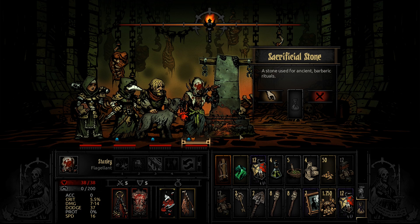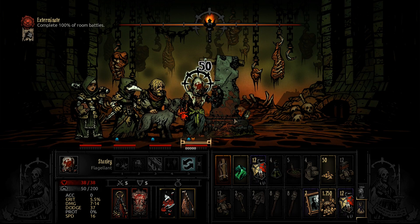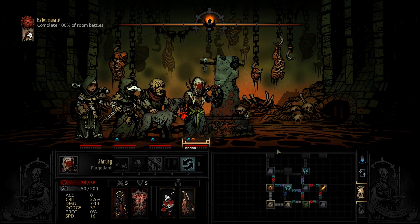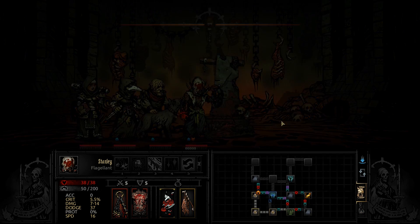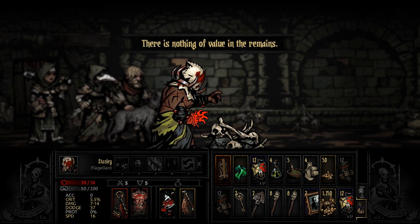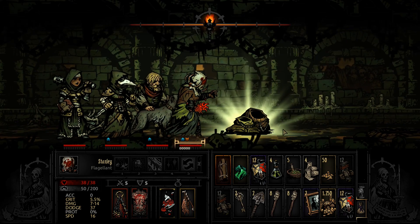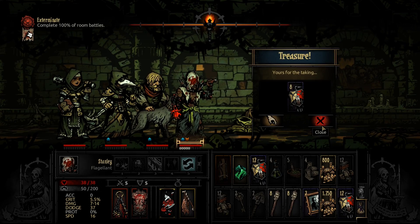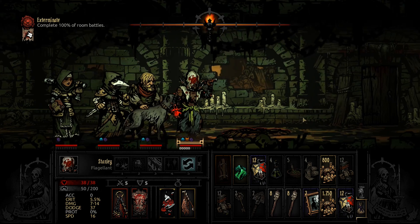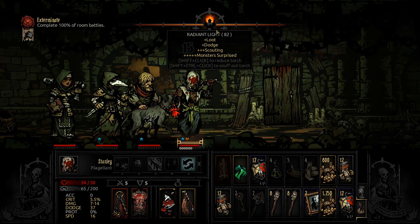Sacrificial stone — this was a 50-50 roll if I remember right. Plus 50 stress. Fortunately it doesn't really matter on the Flagellant — in fact it might even benefit us if he hits 100. More loot, I'll take that. There's a trap and I walked right into it. Well, that happens.